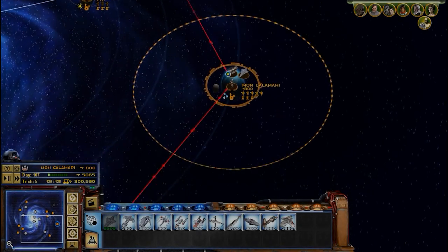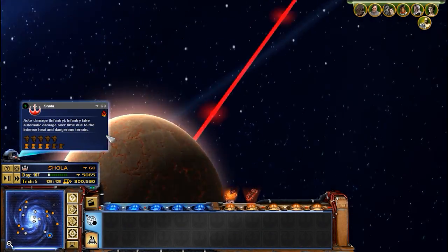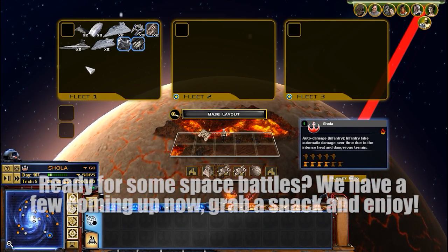Well, that was that. Let's use those extra reinforcements over here. We'll probably need it for this side to try to take Shola from them.